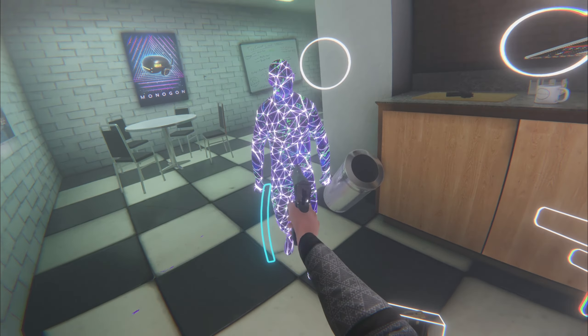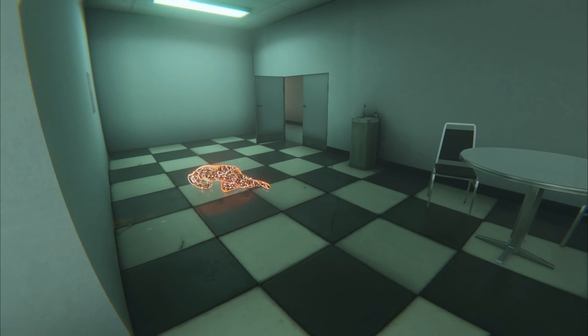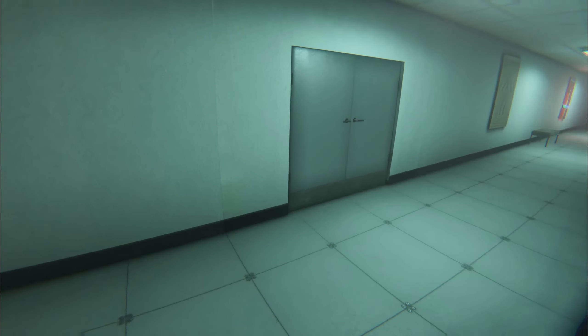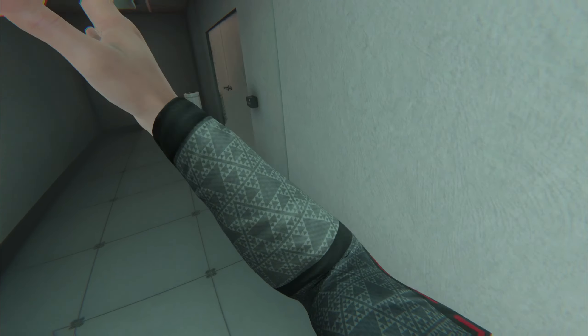We've got Kelsey G's keycard and it's going to be right down the hall here. You can see there's a little keycard reader sticking out of the wall.